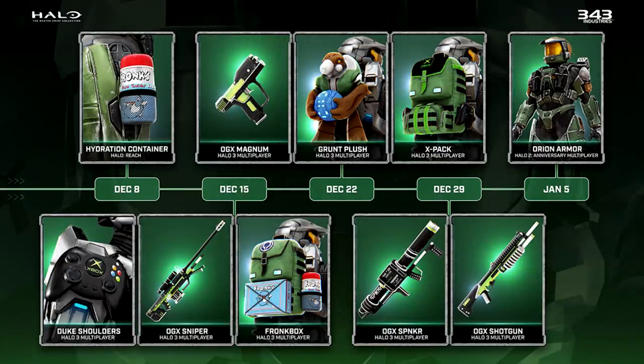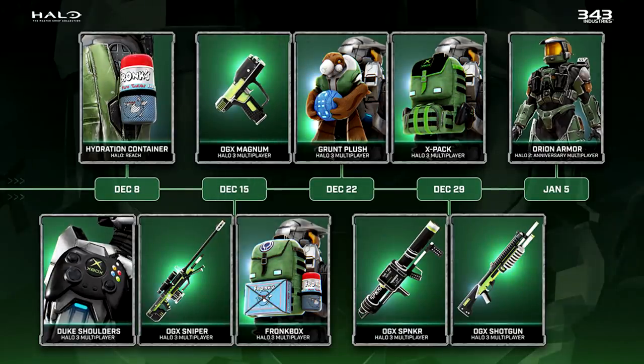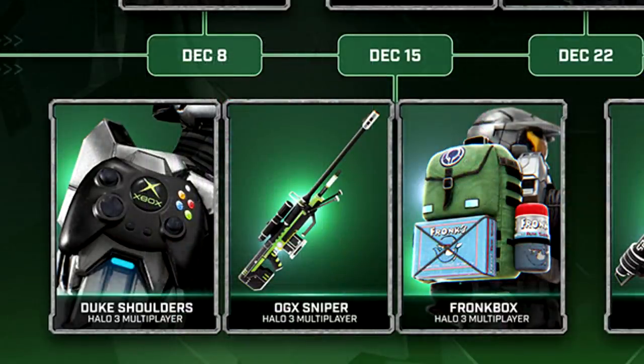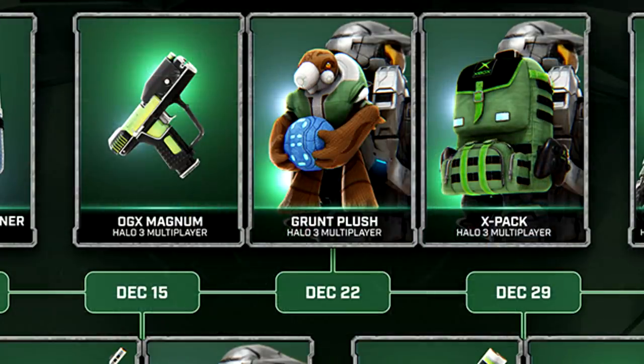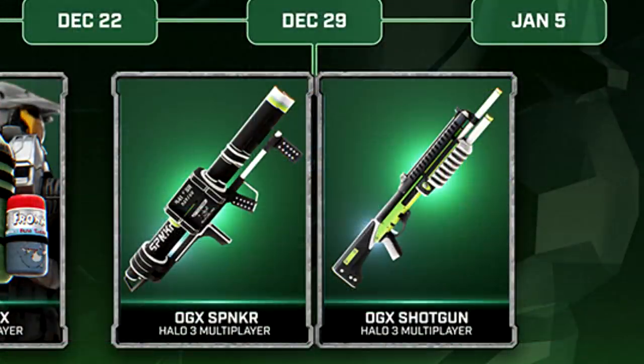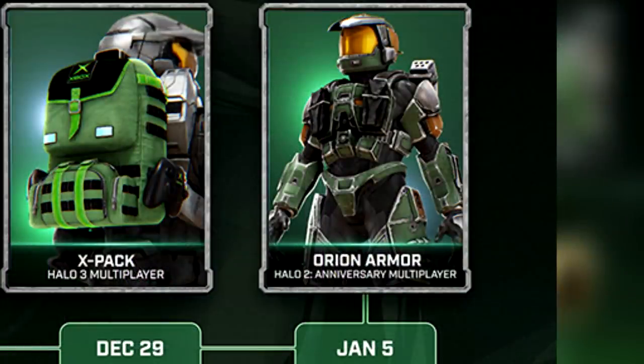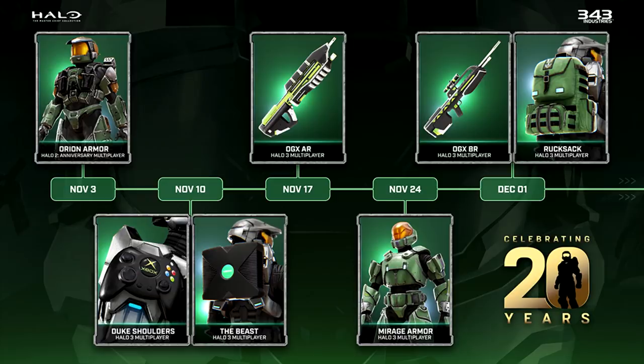December 8th — that's the day Halo Infinite releases — is when we get this little container on Halo Reach. December 15th, we get some other customization items for Halo 3 multiplayer. December 22nd, we get a Grunt Plushie and another backpack. December 29th, a few different skins. And then on January 5th, the return of the Orion armor. I should also mention that this is all coming to the Exchange — stuff that you will have to be on MCC that specific day if you want to purchase it with your Season Points.